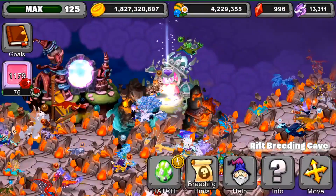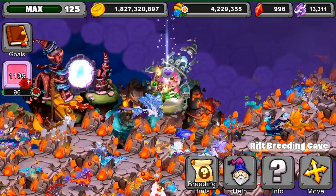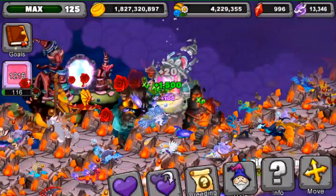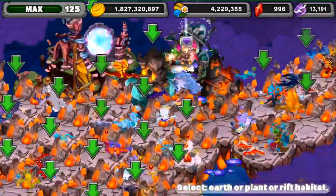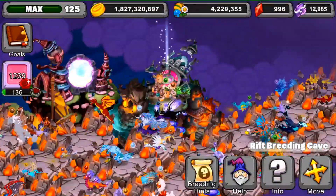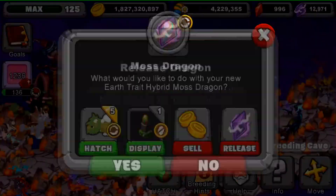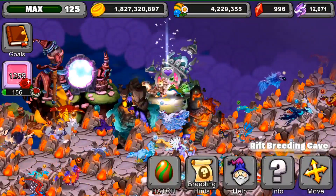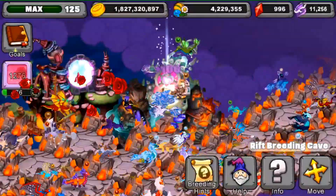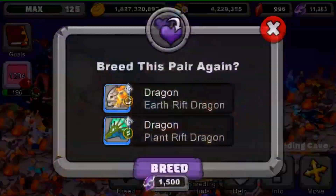Here we go guys, we're going to try to get ourselves a new Tumble Thorn Dragon. What I'm using to breed this dragon is an earth rift dragon with an earth trait and also a plant rift dragon with a plant trait. Those are the two dragons I'm using right now. If I can get it that would be awesome. I wouldn't be that surprised if I don't, because rift dragons are really hard to breed and hard to obtain.